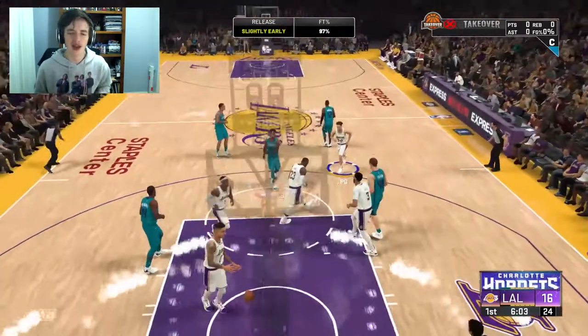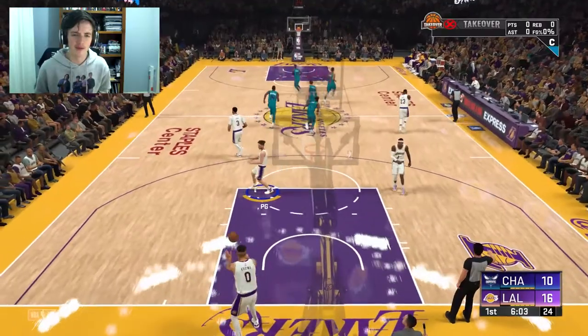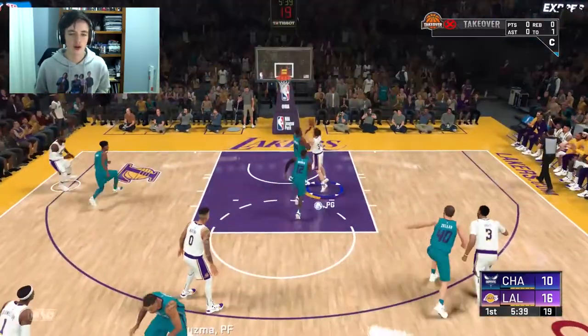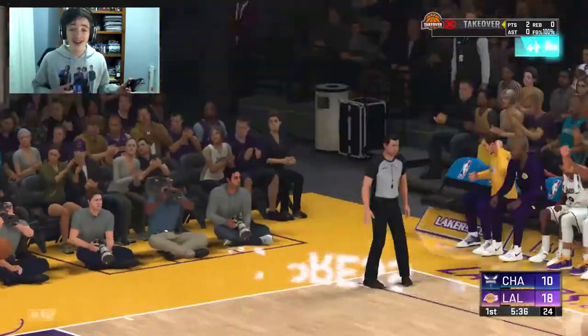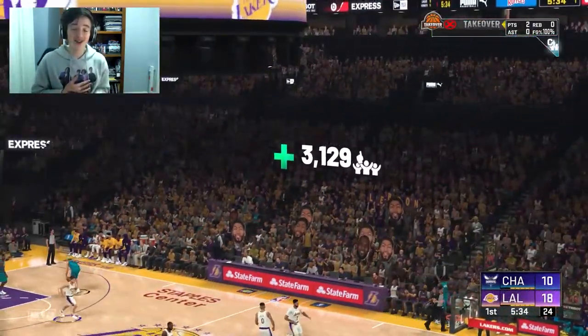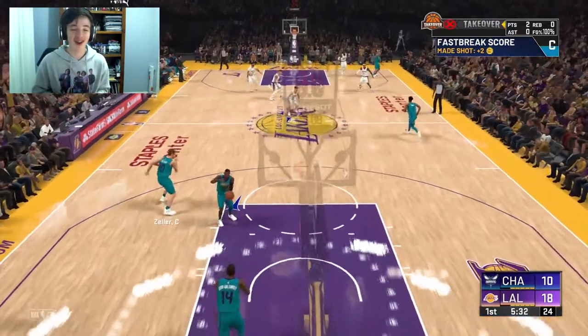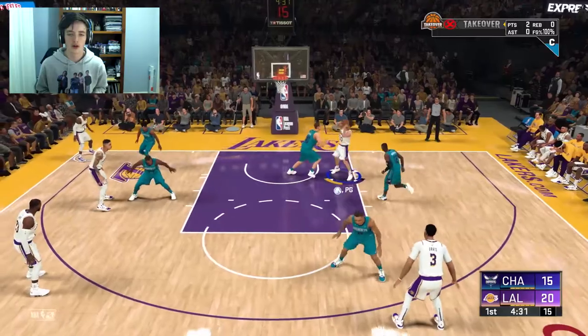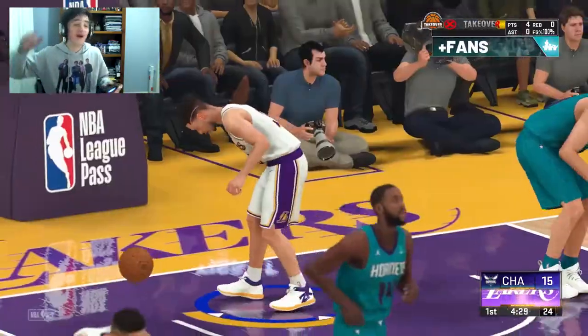We're up by seven, which is good. We've finally been subbed in with six minutes to go in the first quarter. Malik Monk hits a free throw. Imagine social media if that happened in real life — some rookie just taking off in his third game. We're going mental, going up again.